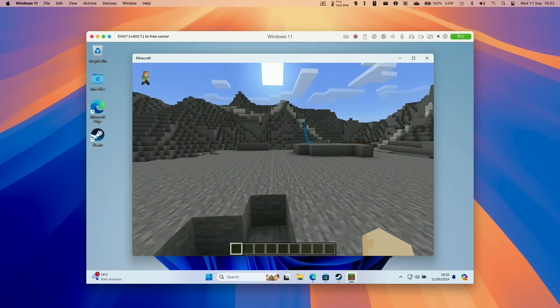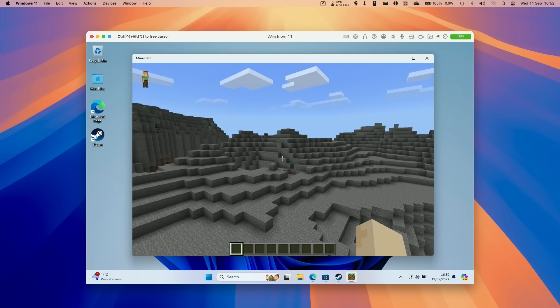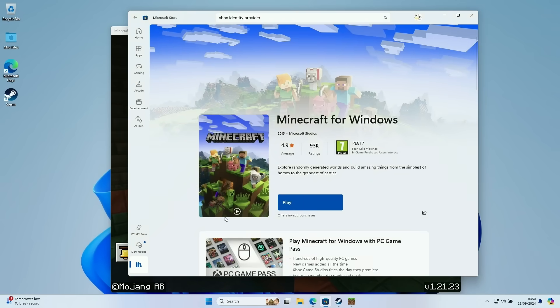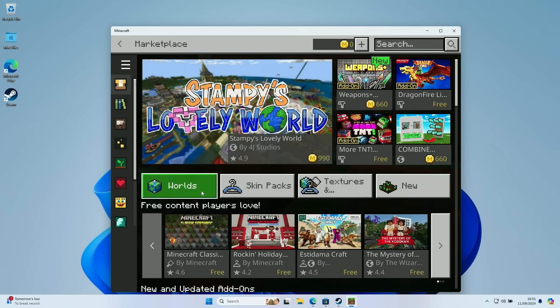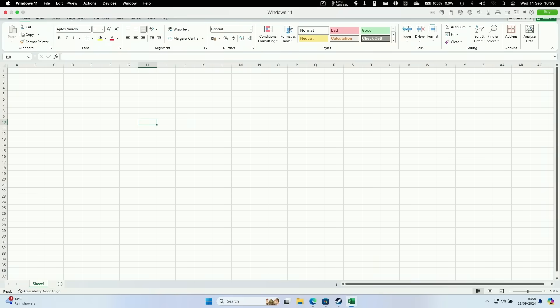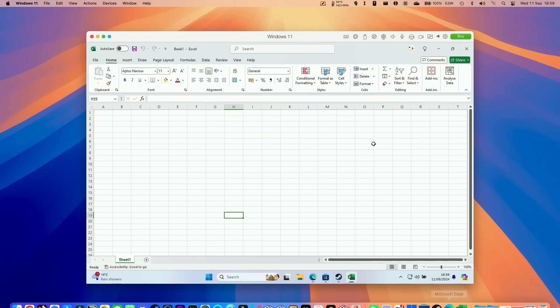Parallels is also a great way to play Minecraft Bedrock. You can play Minecraft Java natively on macOS, but if you want Minecraft Bedrock — the same version consoles use — you can easily download and install it through the Microsoft Store, getting access to the Marketplace, Realms, and controller support. And Parallels isn't just for gaming: Windows 11 ARM can run many applications far better than on macOS. For example, the Windows version of Excel has many features not available on macOS — just download Microsoft 365 through the Microsoft Store.